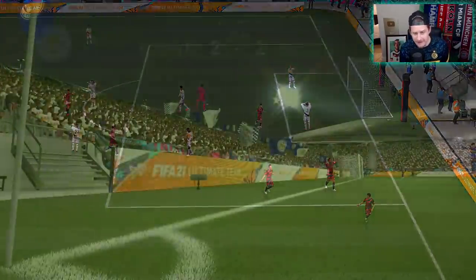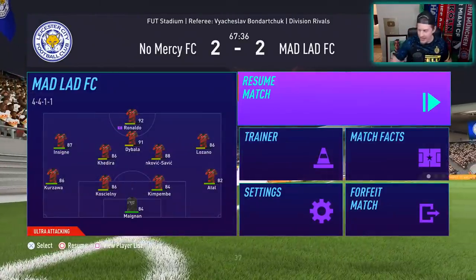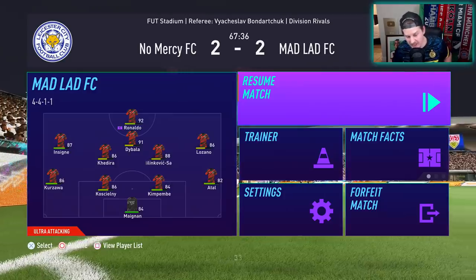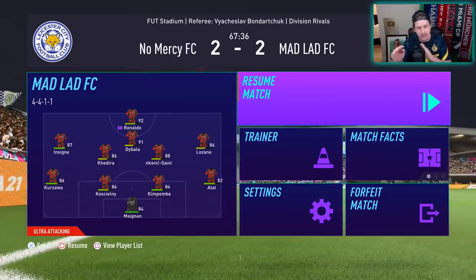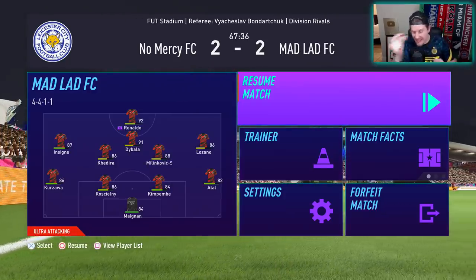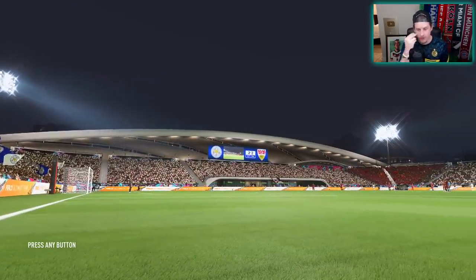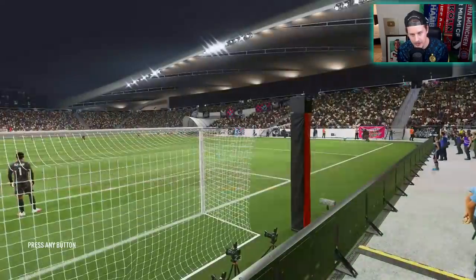Paulo Dybala. Viva la vida. Dybala with the scoop turn — and he's able to do that because he's got the finesse shot trait. Was able to position himself right before pressing shoot and bent it around the keeper with that finesse shot trait.